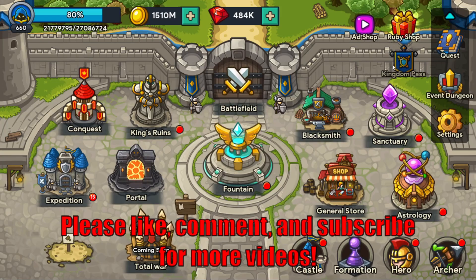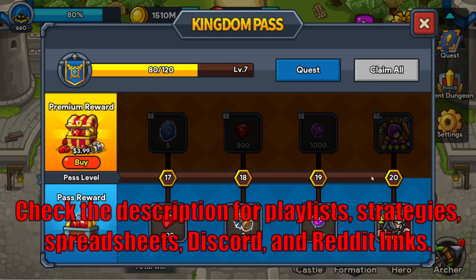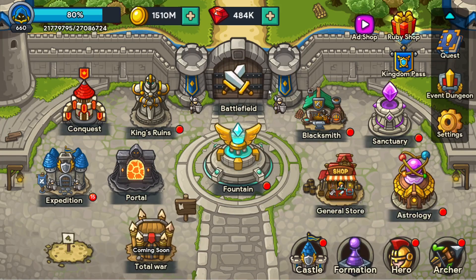Unfortunately, I can't really show you what the update does, because I'm not even halfway through the Kingdom Pass, so I won't be able to choose my heroes. That's unfortunate. Additionally, there's only one other feature, which is activate the double speed, but the problem is I can't show you the double speed because I have bought the premium package. If you were worried about them taking watching an ad away, you can still watch an ad — I checked it on my other account, so you now have a choice.